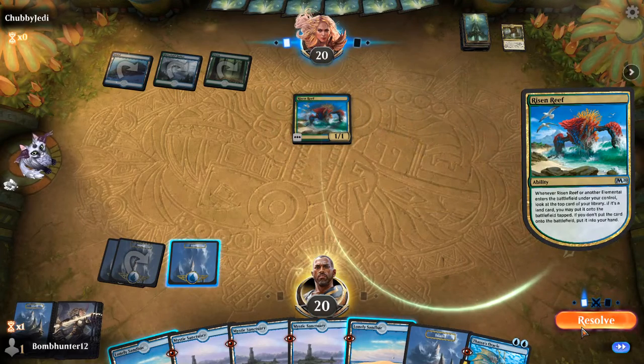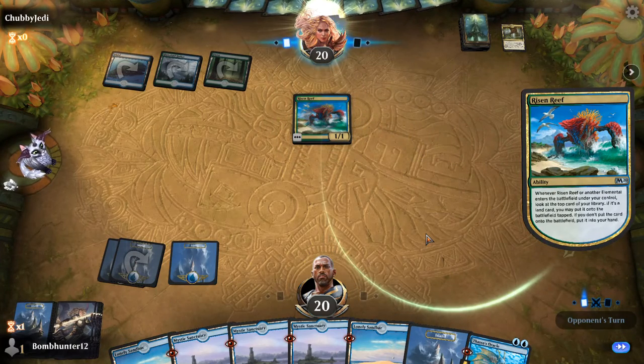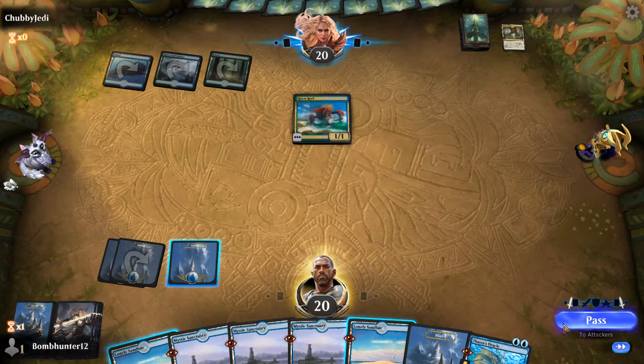Risen Reef — that card is so sweet. Just a value engine at uncommon for three mana.